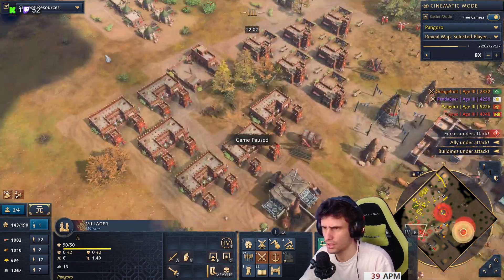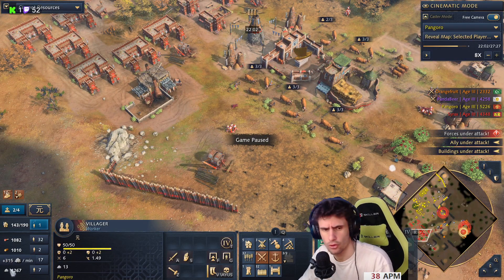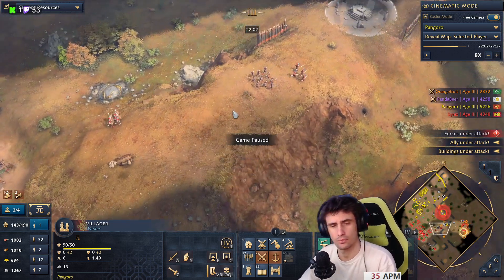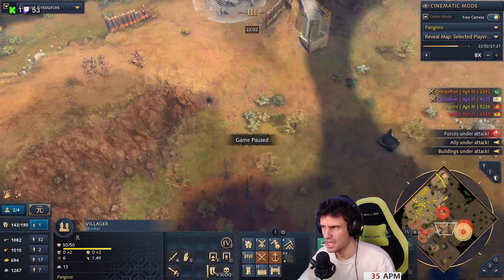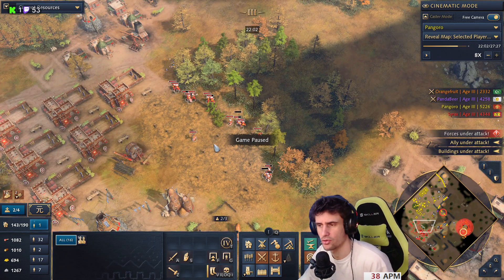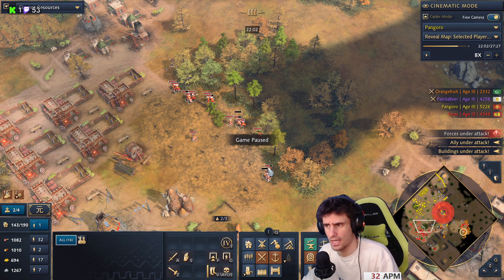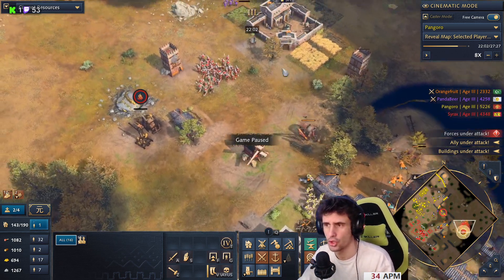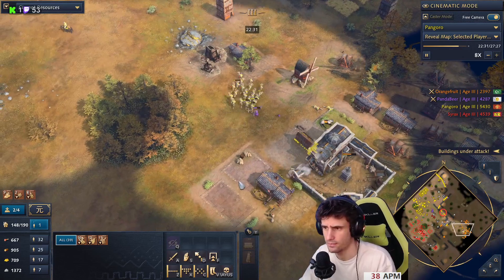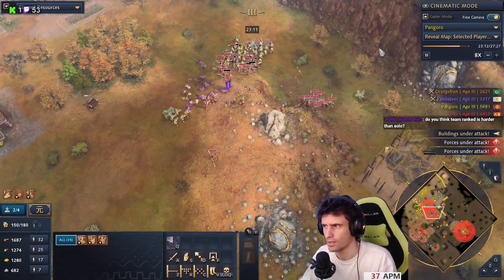You're gathering a lot of stone. Whenever I find myself with a lot of stone I didn't plan to gather, if I can drop a castle somewhere to deny a gold mine or secure a position, I do that. If I don't really need it, I just drop another TC. If you can drop another TC and produce two villagers at a time, why not? You've actually got enough stone for both a castle and a TC.